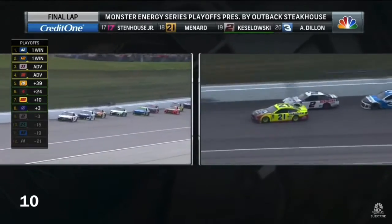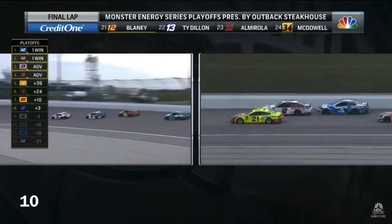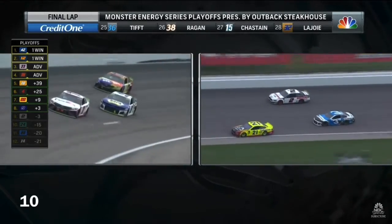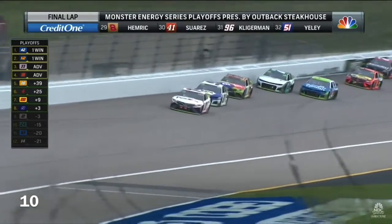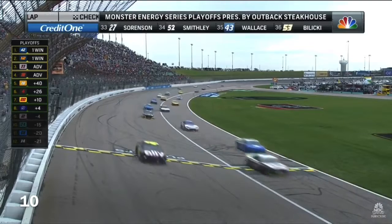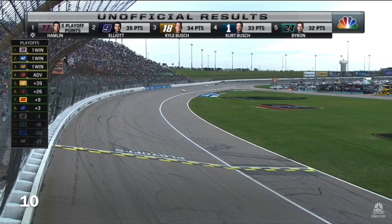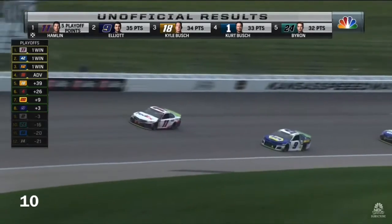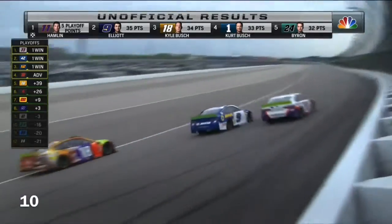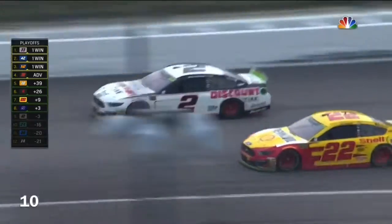Down the back stretch for the final time. A good run by the 18. Kyle Busch with momentum. Here comes Chase Elliott. Denny Hamlin up the racetrack. Look at the point out of turn four. Denny Hamlin will win in Kansas. And who will advance? Will it be Chase Elliott? The two of Brad Keselowski was falling back, losing positions. And it looks as though unofficially the 9 of Chase Elliott is going to advance into the round of eight.